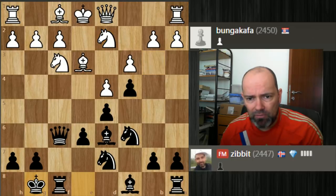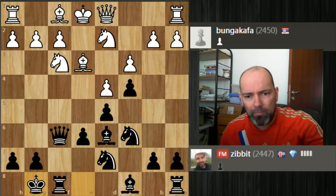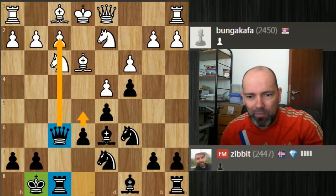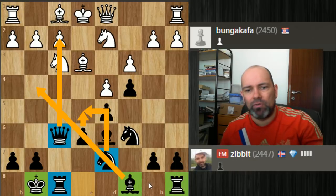Here I castle. You can see the black pieces are getting really nice — I have a safe king, we're castled, and now we're lining up on the f-file with the heavy pieces. We are very ready to play e5. Once we play e5, we open up for the knight, and then by default the bishop comes out, and everybody joins the attack.